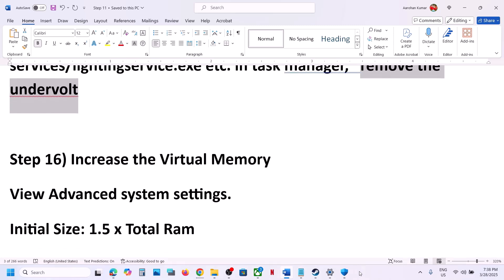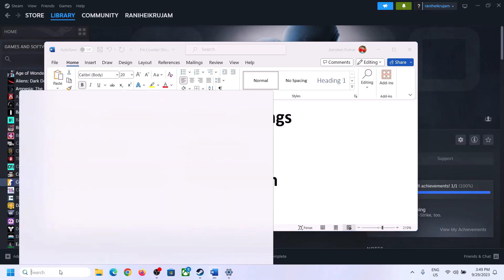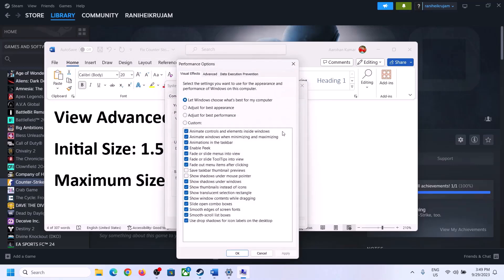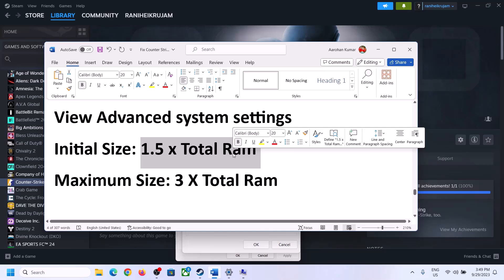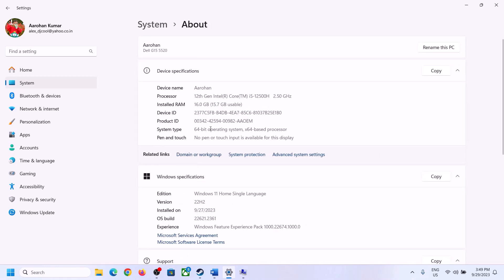The next step is to increase the virtual memory. Type 'View Advanced System Settings' in the Windows search box, click on it, then click Settings under Performance, go to the Advanced tab, and click Change. Uncheck the box which says 'Automatically manage paging file size for all drives,' select the drive where the game is installed, then select 'Custom Size.' The initial size is 1.5 times your total RAM in megabytes — check your total RAM in Windows Settings under System > About.